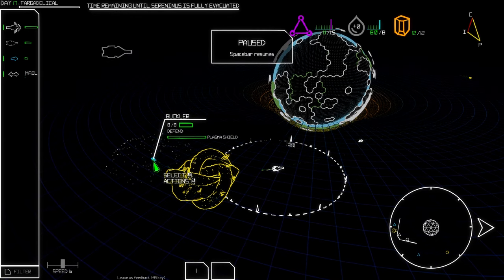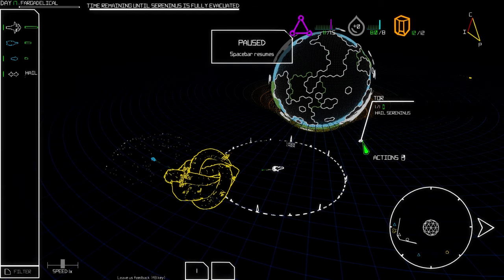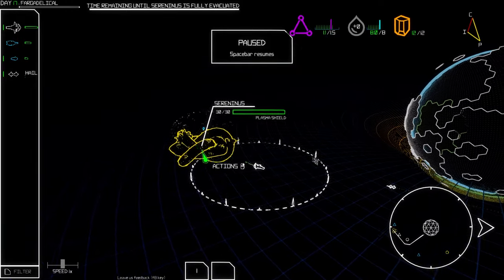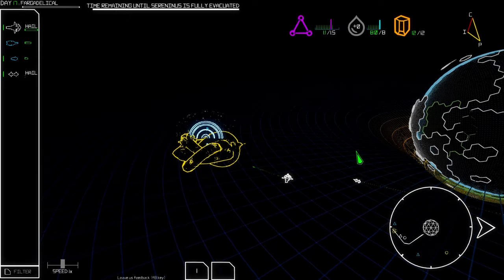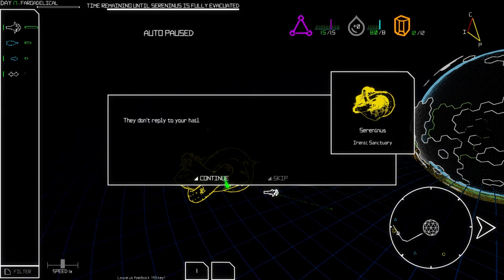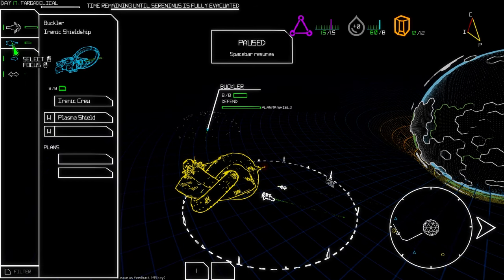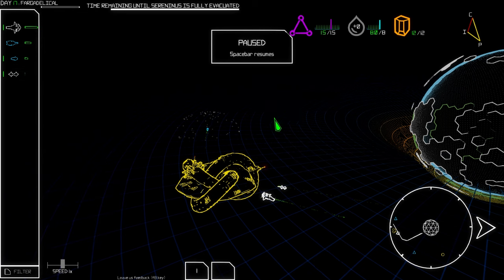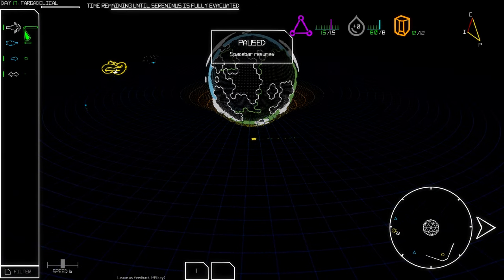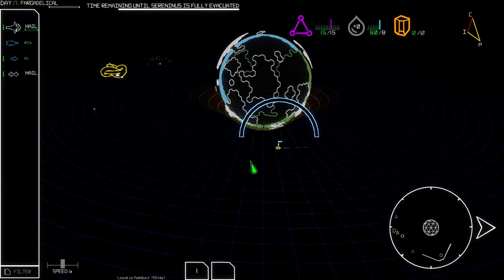So the Buckler ship — we're going to have to defend it. The Tor wants to hail this other ship. Let's let them do it. I'm a little nervous — we'll see what this battle is going to be like. There's the Aquarius — let's hail this guy and see what this is all about, maybe he can help us defend.